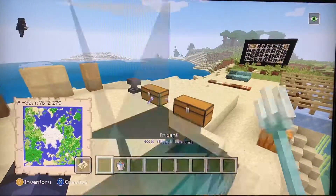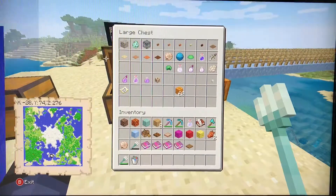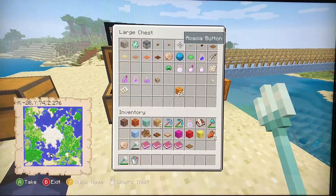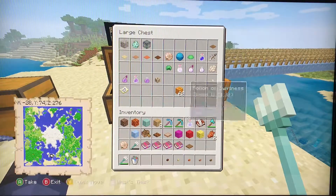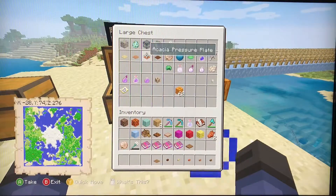The trident does 8 attack damage, but it's a little bit slower than a diamond sword. There are also new button types and pressure plate types that came with this update.